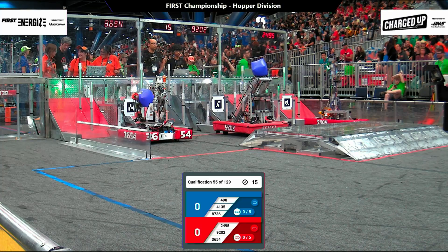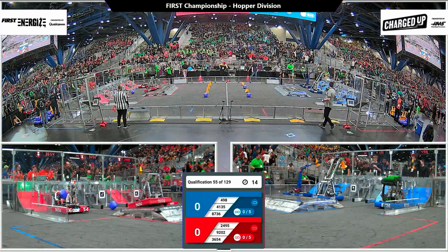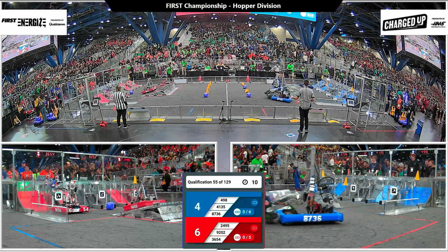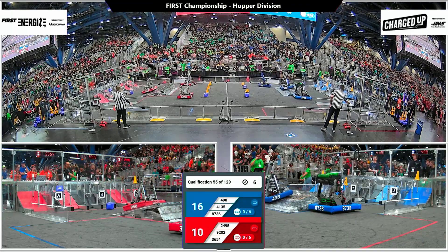Drivers behind the line in three, two, one, go. Well matched, 55 here on Hopper. Blue Alliance quickly placing all three of the cones those robots had in their possession. Red Alliance scoring a cone and a cube.